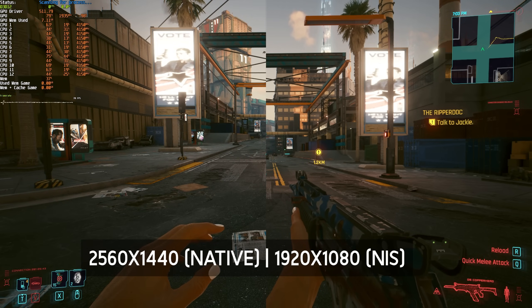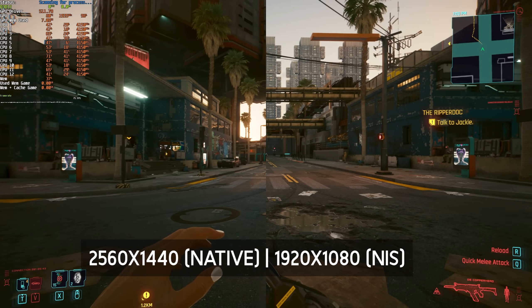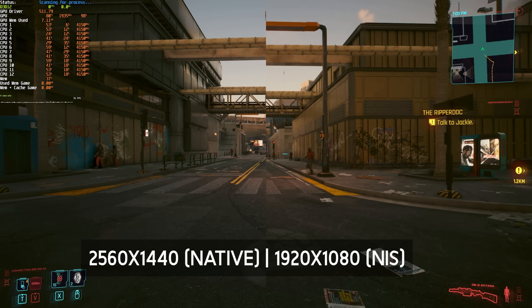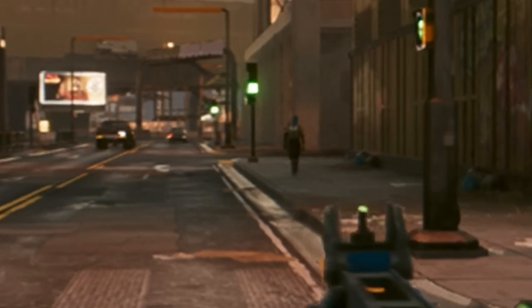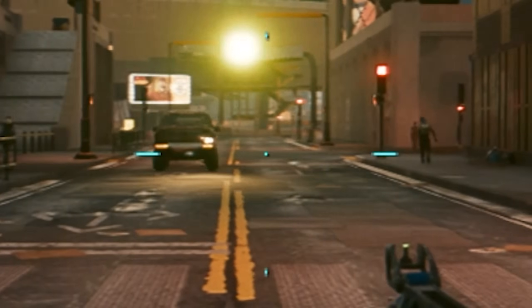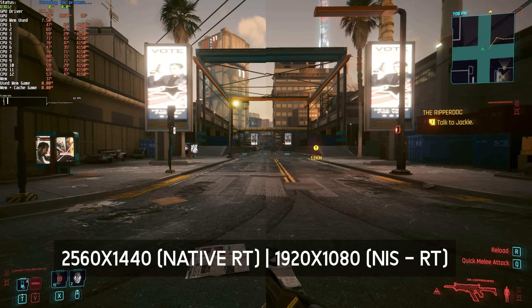Cyberpunk was definitely more blurry when I was using NVIDIA NIS compared to native, though that is expected as we're playing at a lower resolution and scaling it up later. However, when I was looking around bright lights like traffic lights and things like that and turned around slowly, there was a noticeable amount of ghosting left behind the actual bright light sources, though I'm not entirely sure if that was my monitor or NVIDIA NIS working its magic.